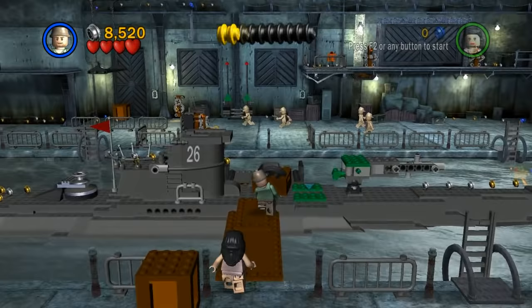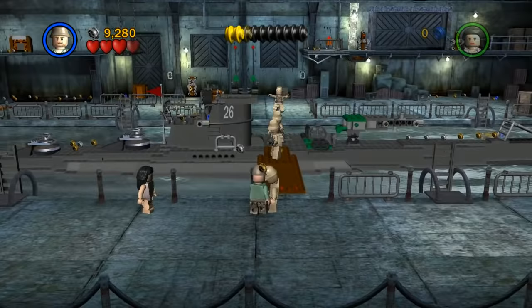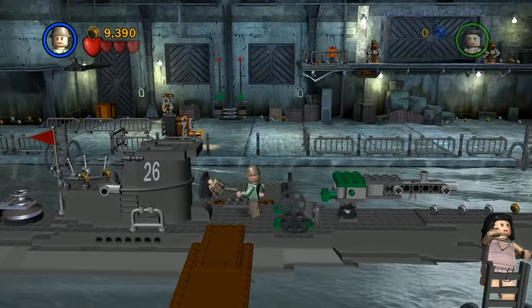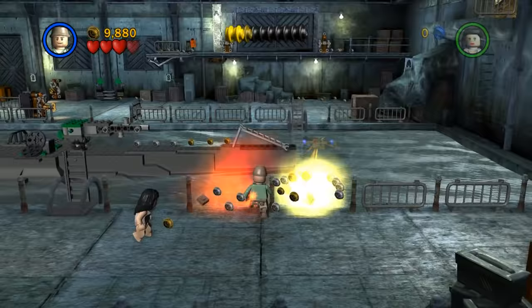Those guys hadn't seen us yet — oh nope, now they have, and here they come! They want to fight! Oh, I still have my whip! Boom! Punch that fella! There we go, that's one way to get rid of those suckers. Punch to the face! Okay, let's break some more of this junk and stuff and get some more studs — that's the main priority here!